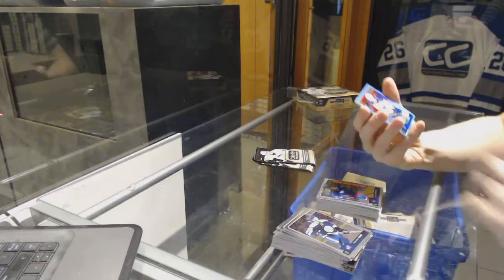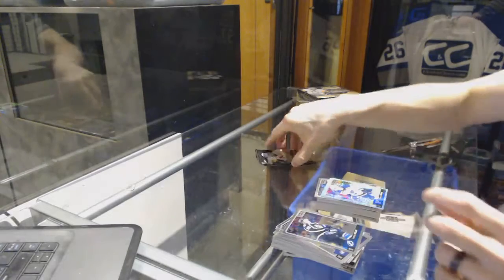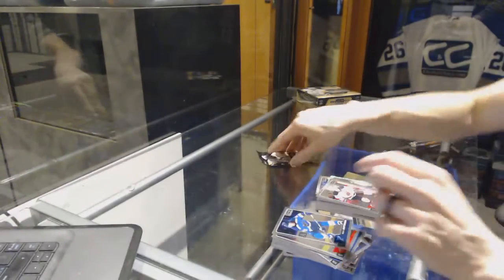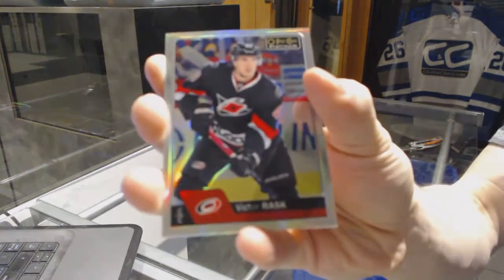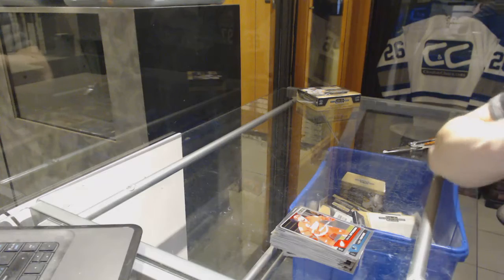We've got an ice blue Trax Robby Fabry. Retro Mark Scheifele and a marquee rookie Pavel Zacha. And we finish with a rainbow Victor Rask and a marquee rookie Brandon Carlo. So there we go.